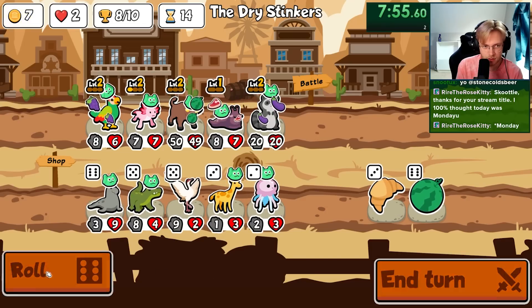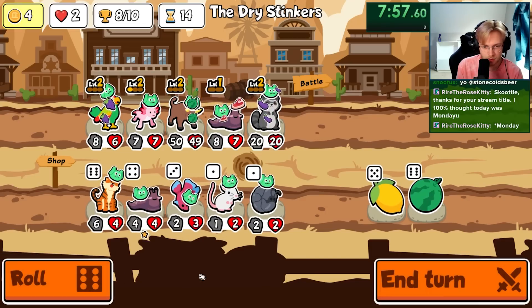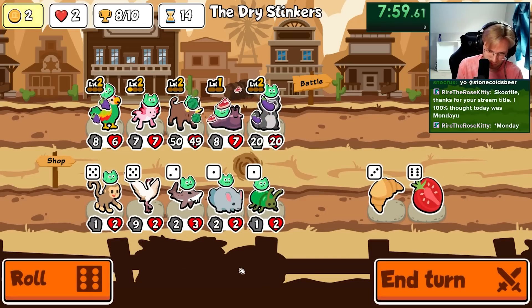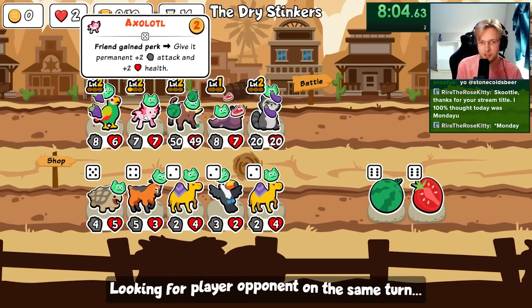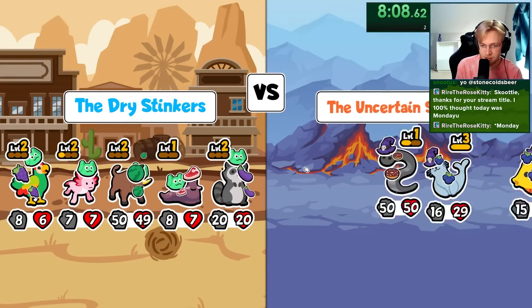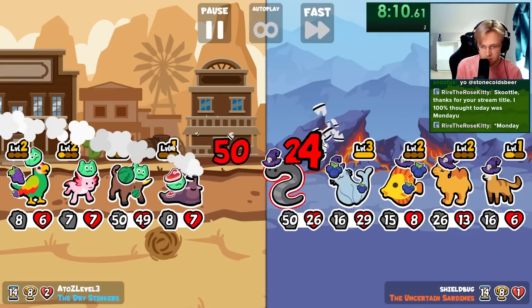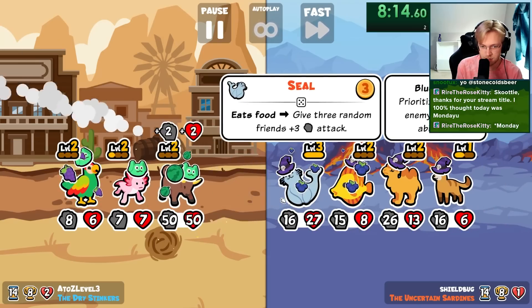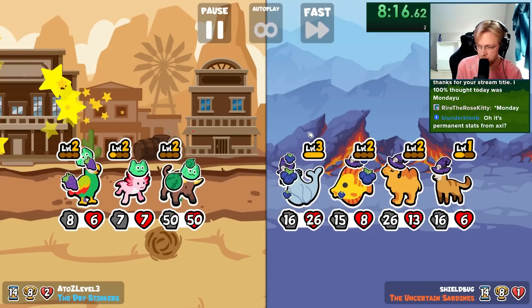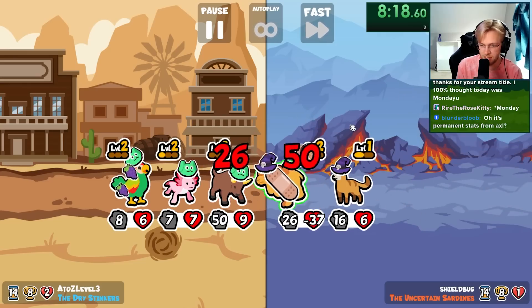If we lose because we can't find chocolate... I think we'll be okay — you are so maxed out. Permanent stats from axolotl it is!